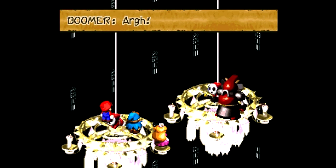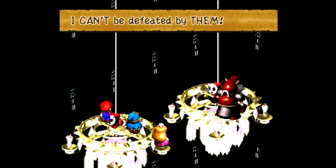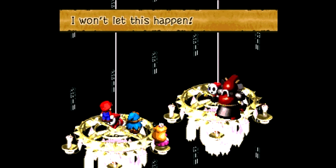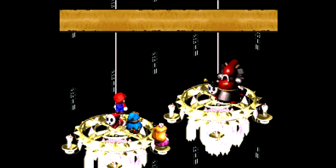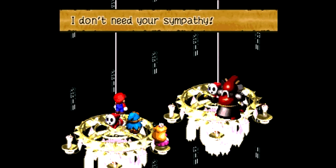Easy enough. One thing he can do — I don't know if it's a counterattack or what, sometimes he counters with it, sometimes he doesn't — but he has another attack that does instant death, so you want to watch out for that. You can time your defense for it, or you could equip Quartz Charm, Jinx Belt, or the Safety Ring, and those will also protect against instant death as well.